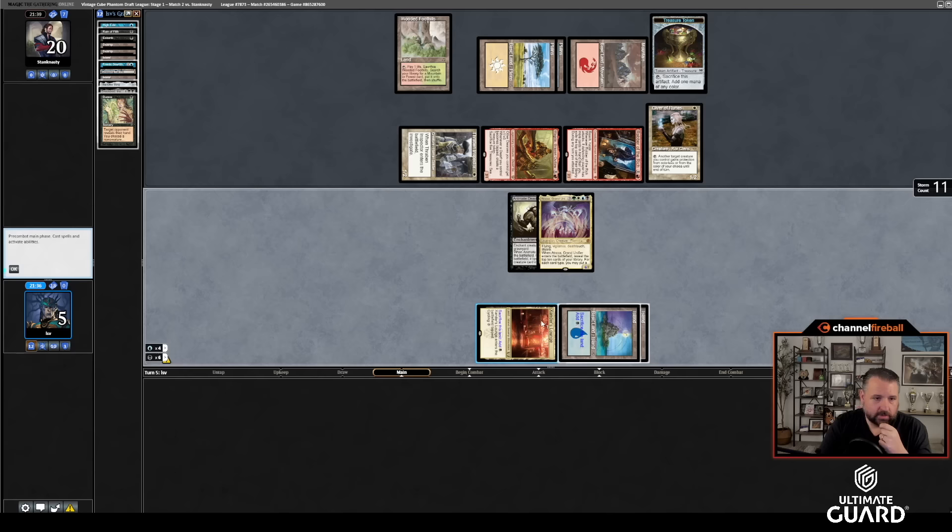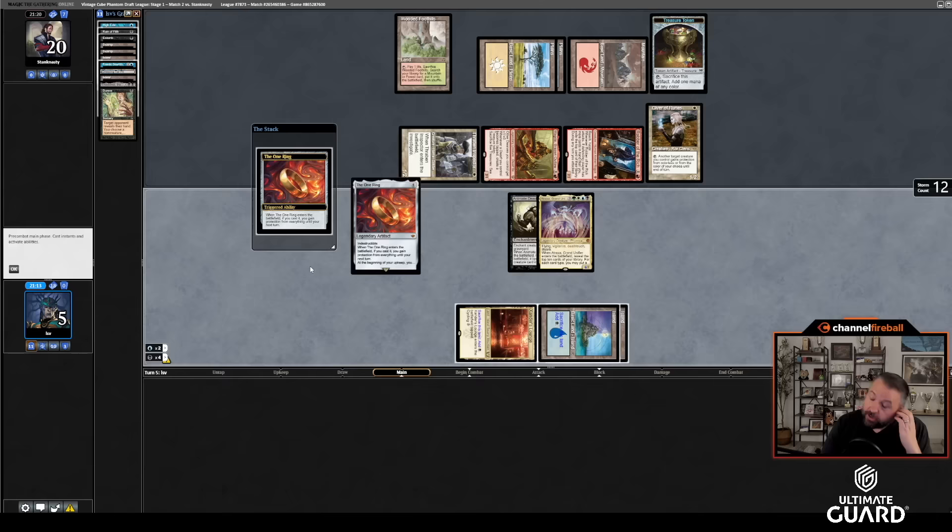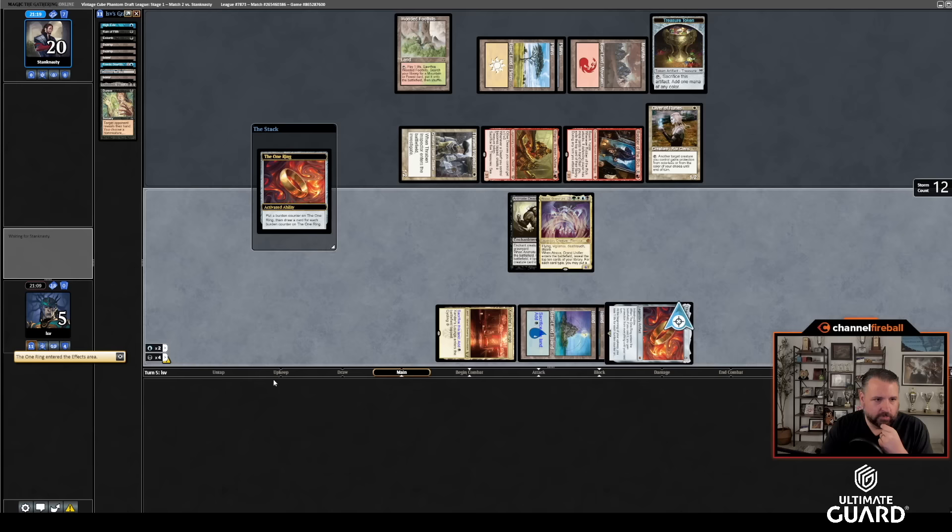I guess I just do the Thassa's Oracle, Frantic Search plan. I hope they don't have double bolt. I could play the One Ring but it doesn't help much either. So it is just Thassa's Oracle and Frantic Search — hope that's good enough. I could draw Brainstorm: brainstorm down to four cards, cast Brainstorm down to three. Frantic Search — the problem is I don't have any cards in hand. It's actually pretty rough. Thassa's Oracle, Frantic Search, Animate just in case.